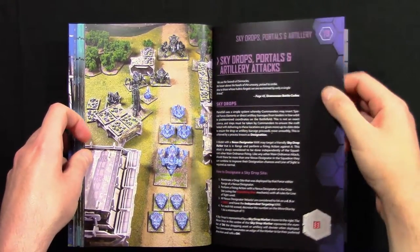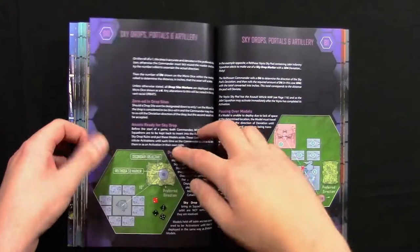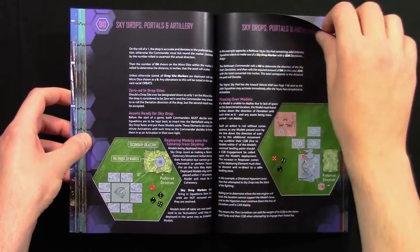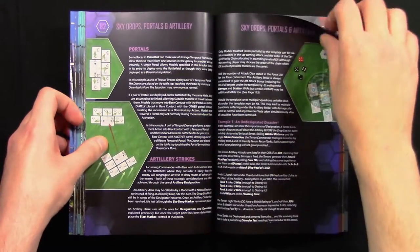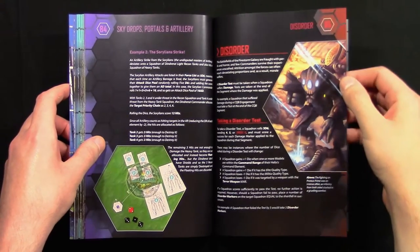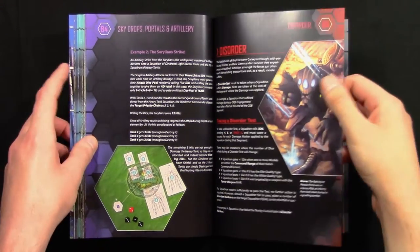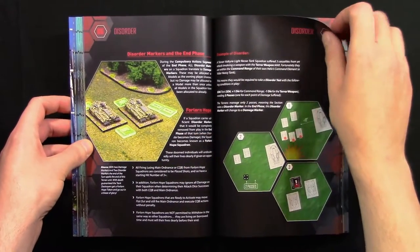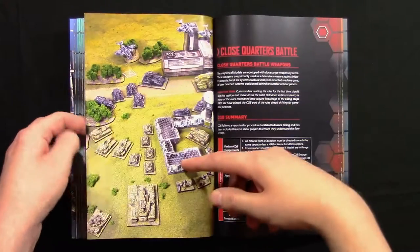Then we go on to sky drops, portals, and artillery attacks, with more detail on sky drops and artillery. After that comes disorder — how and when do you take a disorder test, and how disorder markers work.